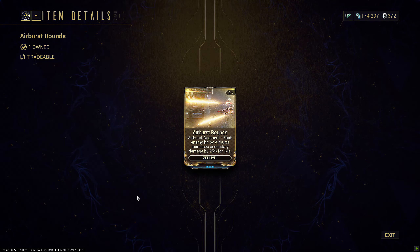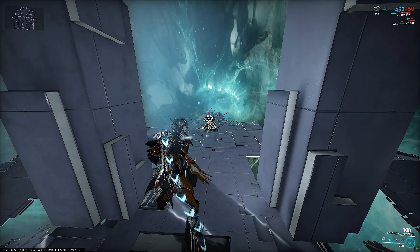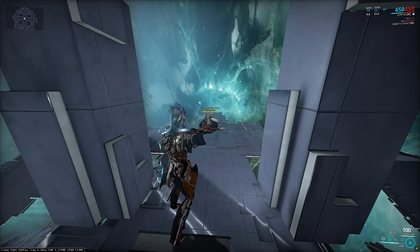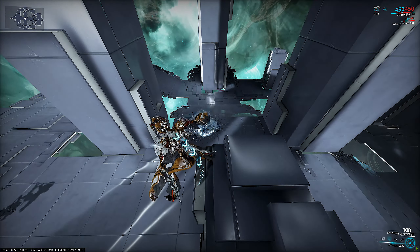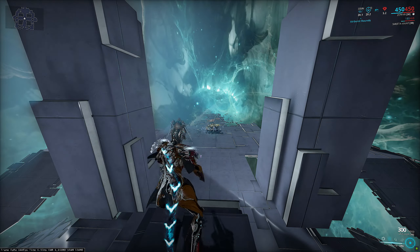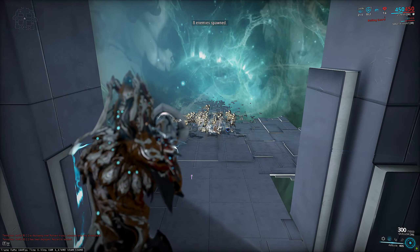Now the nice things about this augment: every time you recast it, so long as you hit an enemy, it will reset the entire buff timer to full. This means you don't need sky-high duration to keep it up — once you've got it, it's most likely sticking around the entire mission. Especially because Airburst is a one-handed cast animation, meaning you can freely use it while bullet jumping, reloading, or shooting your weapon. It also retains the previous stack on each cast, meaning any new enemy not previously hit by Airburst will be eligible to add to the stacks further. At 100% strength, if you manage to hit 20 separate enemies across the mission, it will max out the buff.